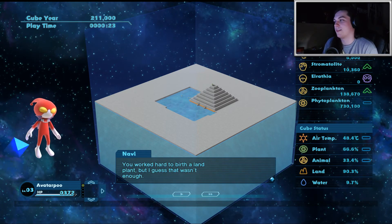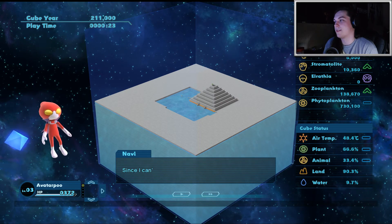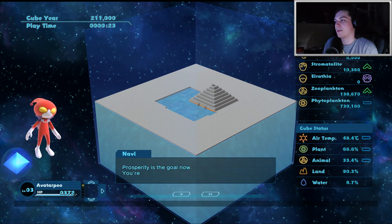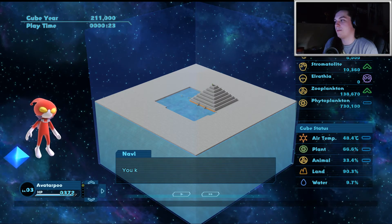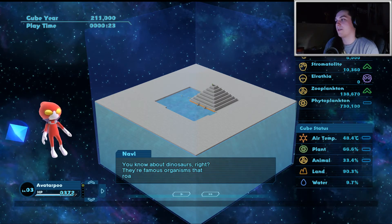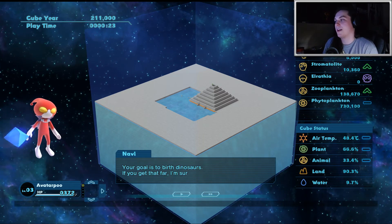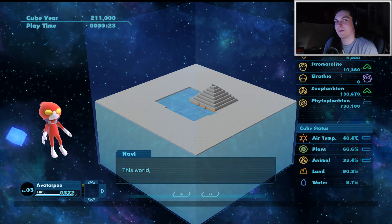Navi says: 'Back already kidding? You worked hard to birth a land, plant, but I guess that wasn't enough. Since I can't do anything on my own, I guess you'll have to help me out some more. Prosperity is the goal now. You're going to make the land team with life. You know about dinosaurs, right? They're a famous organism that roamed your world long ago. Your goal is to birth dinosaurs. If you get that far, I'm sure something will happen.'